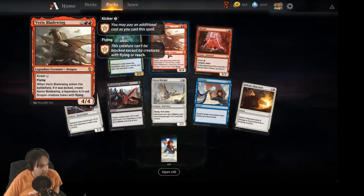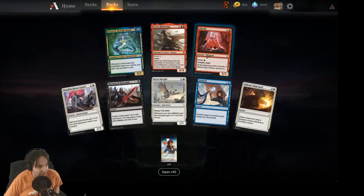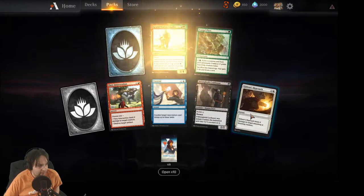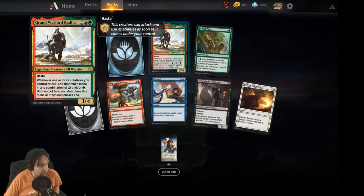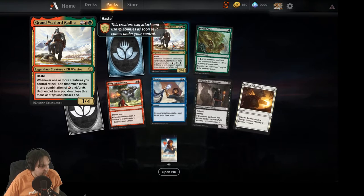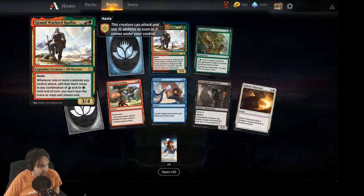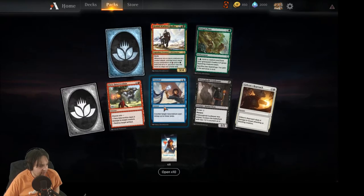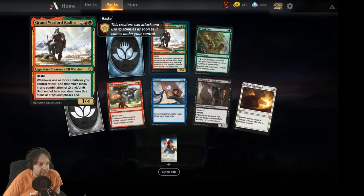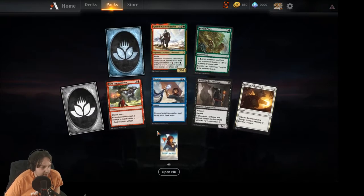Oh good, another copy of Vari — just what I wanted. I don't think this guy's playable; sucks to get duplicates. Radha, Heir to Keld — I like the old version of this card. Four mana, three/four, haste. Whenever one or more creatures you control attack, add that much mana in any combination of green or red until end of turn, which you can use in your next main phase. It could be pretty cool — some kind of ramp deck — but not super exciting.